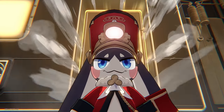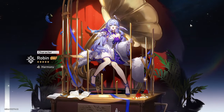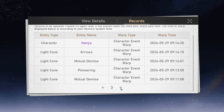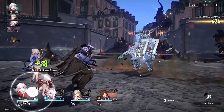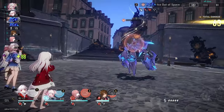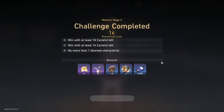That set me up very well because I could now make a team consisting of Clara, Robin, March 7th, and Gallagher — those are my four main units that I use for most content in the game, including story bosses, Forgotten Hall, and Simulated Universe. As I recommended in my HSR tips video, I built two flex units on top of the main four: Serval for lightning weak fights such as Kafka, and Asta for fire weak enemies, replacing Robin or March 7th depending on whether I needed more survivability or damage.